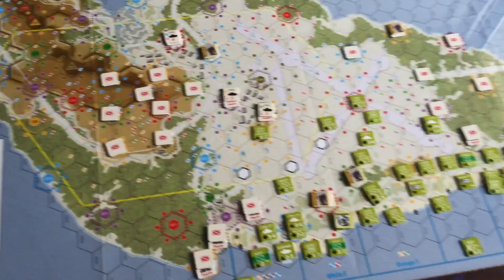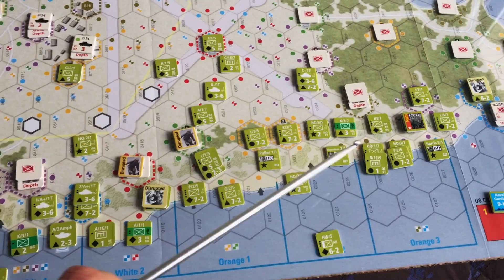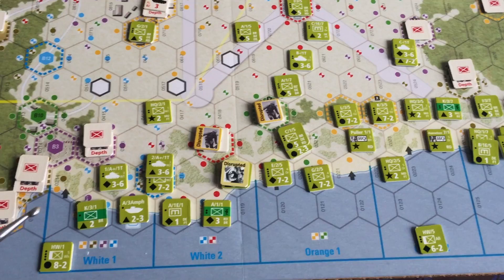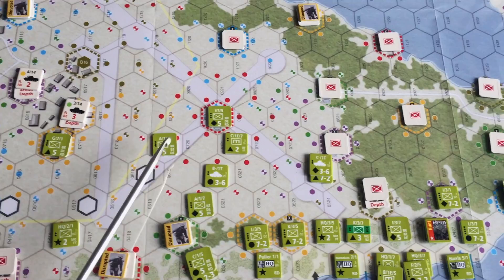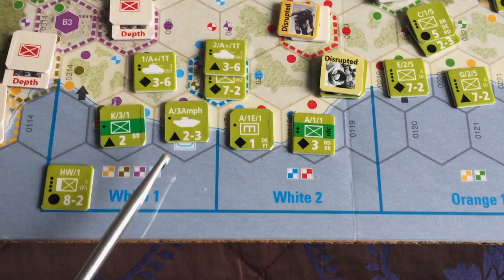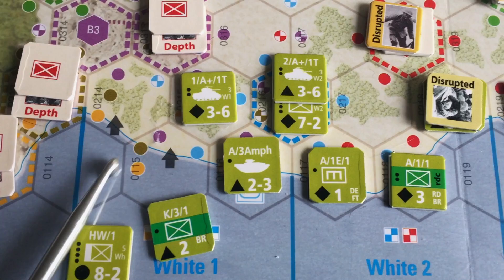Let's look first at the framing of this game — what is the problem, what are you trying to do? As the US Marines, you are entering the island on the west side. You've got various victory conditions. For the first two scenarios, your efforts are centered on this airfield — ultimately to gain control of it, and in particular for the shorter scenarios, to gain control of the hexes that project fire onto the landing beach hexes.